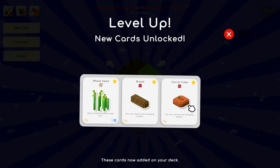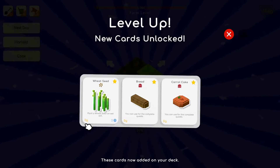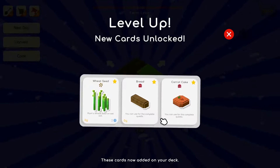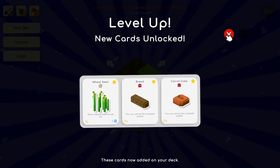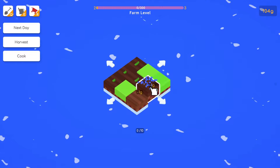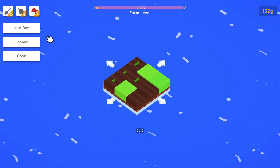Now we can bake bread and do carrot cake which takes wheat and carrots, and we have wheat seeds. These wheat seeds are worth three coins. Planting is exactly the same as carrots, so we'll dig these tiles and plant wheat seeds.